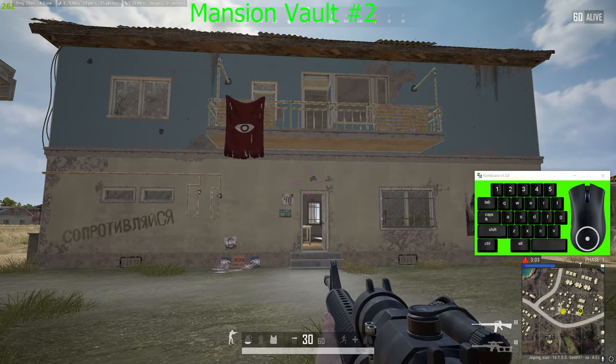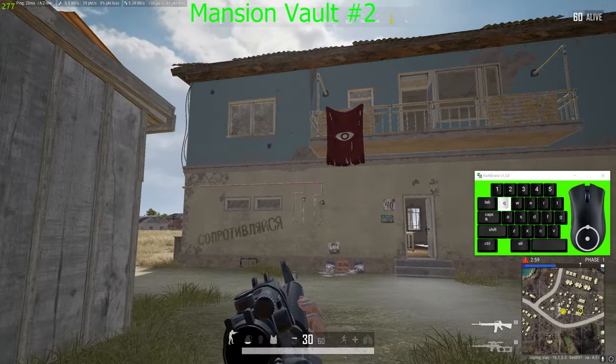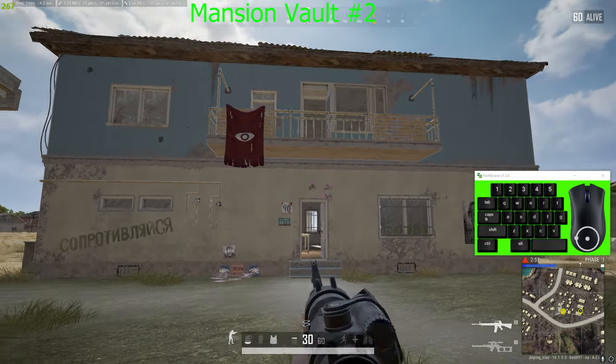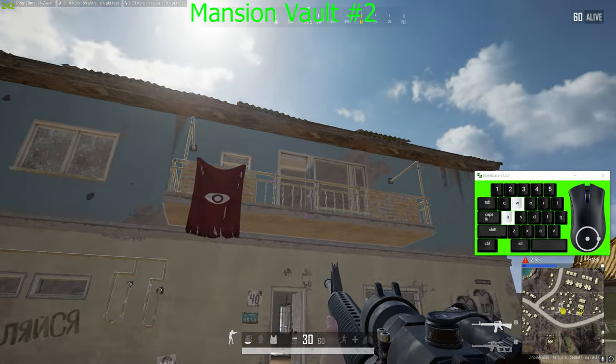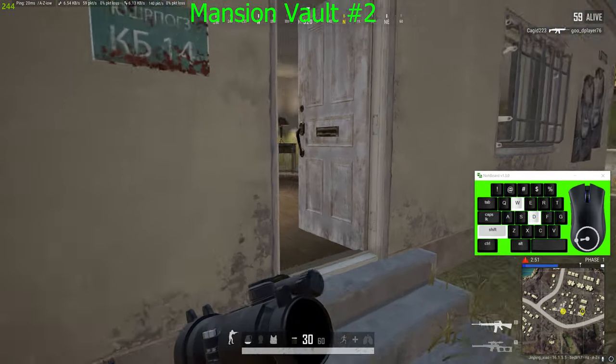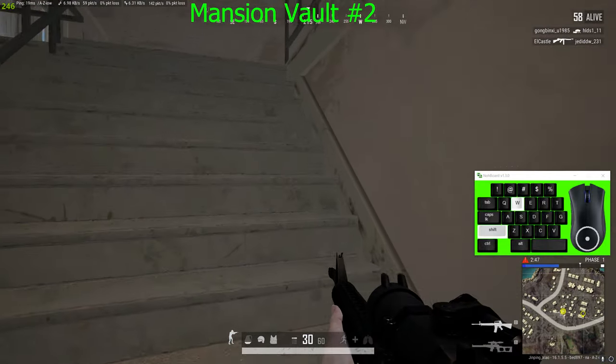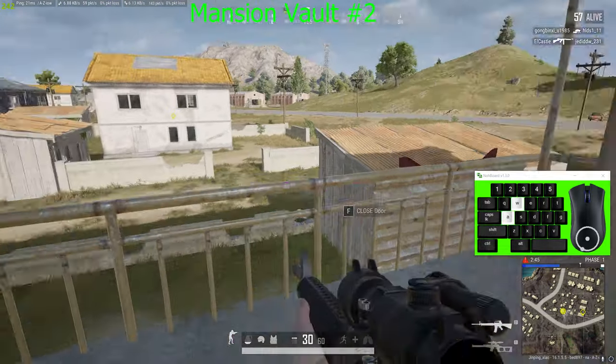Another type of two-story that you'll see a lot of, and that are also really common on Erangel, are two-stories that look like this. The main difference is that their balcony is wider and longer. What this means is that you can't easily vault off the edge of it and get directly on the roof.